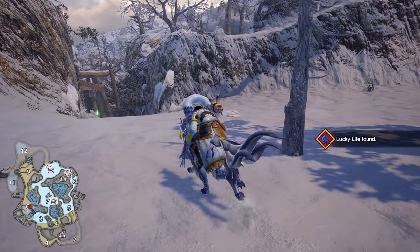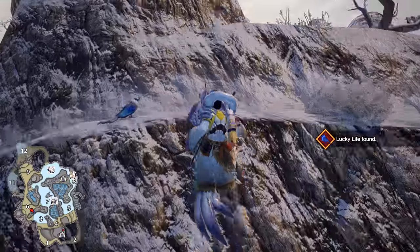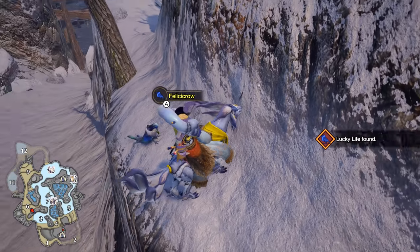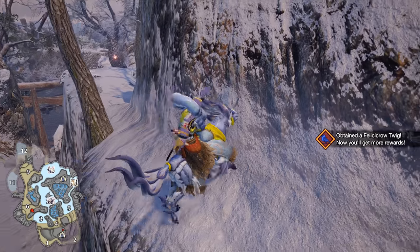Whenever you see a pop-up saying a lucky life has been found, look around or bring up your detailed map for a nearby owl or crow. Depending on the type, this will either improve your quest reward money or your quest reward blue currency points earned.